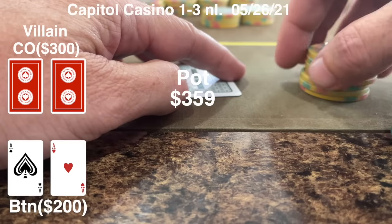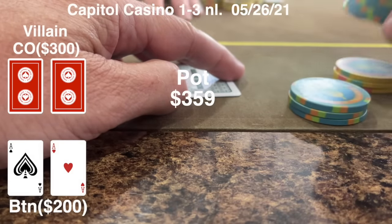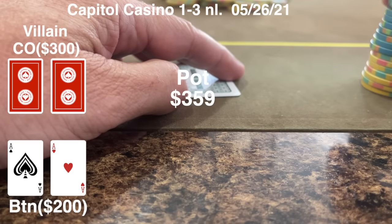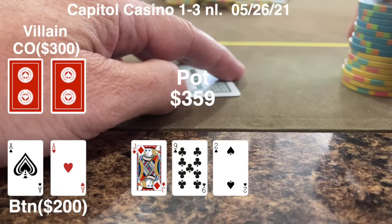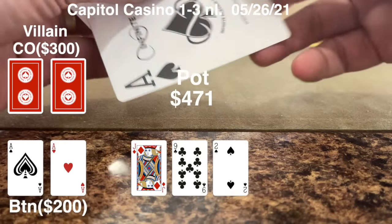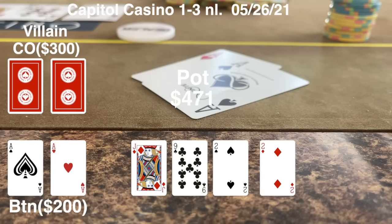I decide just to call, hoping to get an overcall from the initial raiser. The initial raiser thinks for a moment and folds. We go heads up to a flop; I only have about $40 something left. He checks quickly, I shove, he snap-calls, and I show him the aces. He never showed me his hand, but the other player who folded had pocket nines — so we got a little lucky on this one.